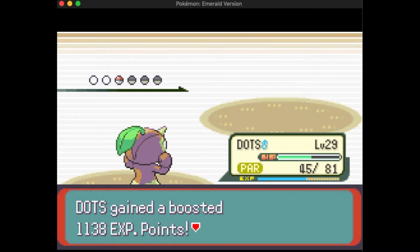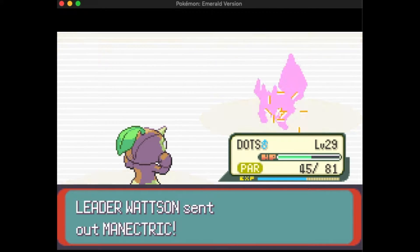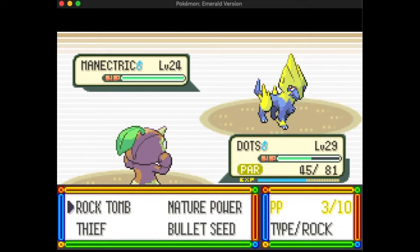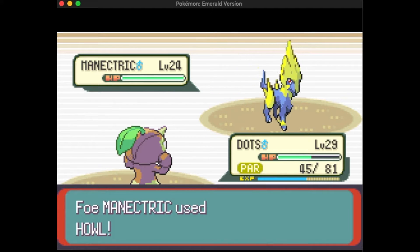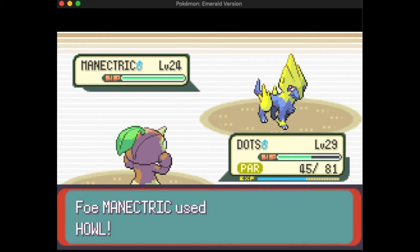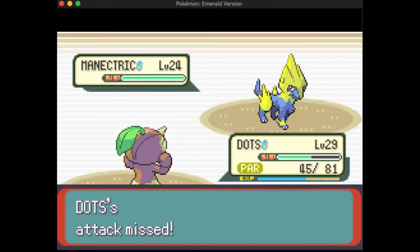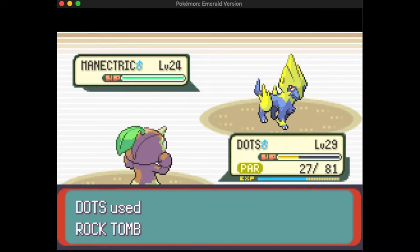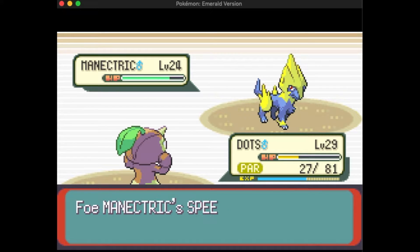Dots is getting big experience points here because I thought only Dots could take down Magneton, but it turns out Dots isn't the only one that can do it pretty decently for the setup we have. Then we get to Manectric, but by that point my team is just on its last leg.